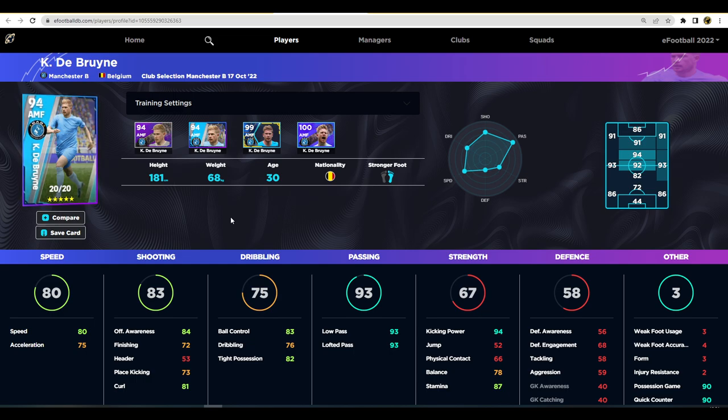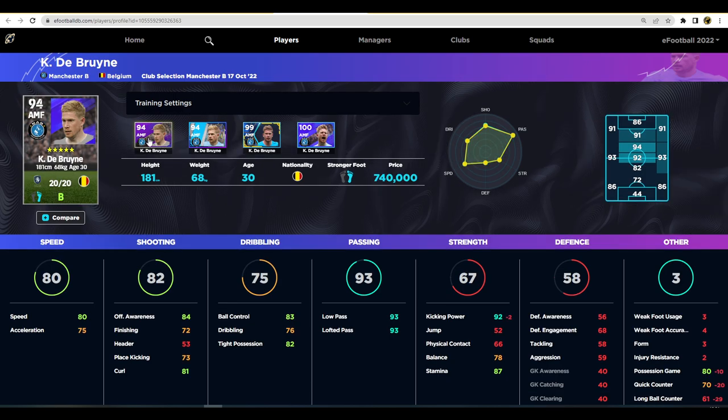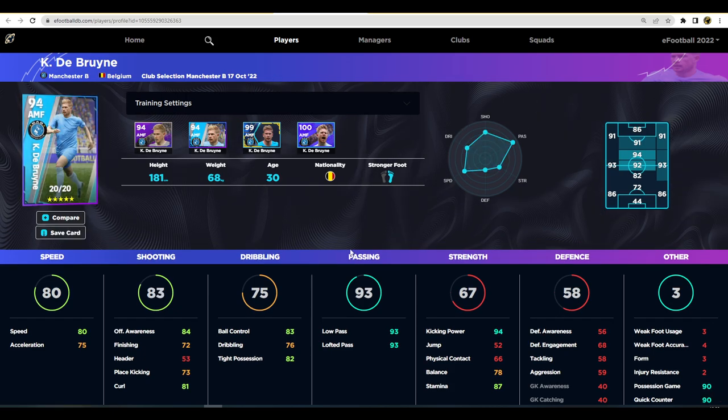Ball control, tight possession, offensive awareness, and speed are all in the 80s, plus unwavering form and all the player skills you could want. His acceleration, finishing, and dribbling are very average but sufficient for the AMF position — you won't be bringing the ball forward, more dictating play like Modric. His standard card stacks up extremely well — it's only minus two in kick power, otherwise identical. You could get the standard De Bruyne and train him up for basically the same card, which shows how well the game has been balanced this year.